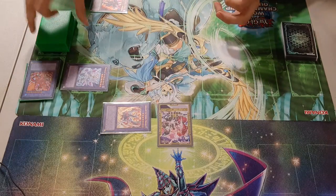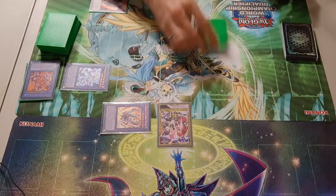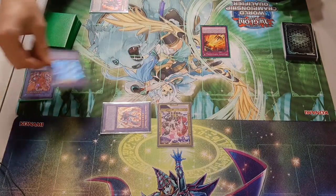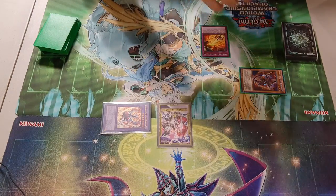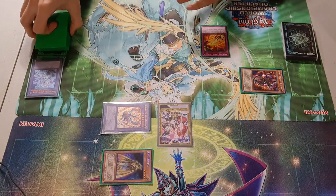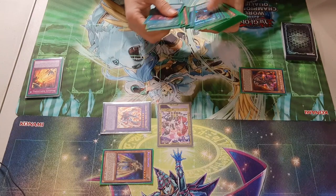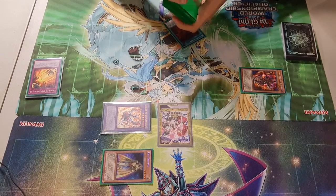At end phase, you activate Albion's effect to set Branded Expulsion. Then you pass turn. On your opponent's turn, you activate Branded Expulsion — you tribute either fusion monster, then special summon Aluber to your field and Ra's Disciple to your opponent's field. The added benefit is that you've special summoned Aluber, so you can activate its effect again to grab another copy of Branded Fusion, Branded in Red, Branded Opening — really whatever you need to progress the game state.